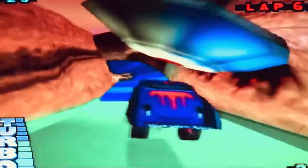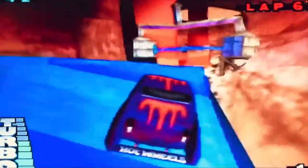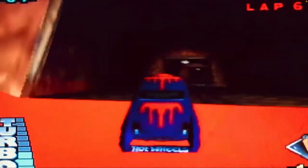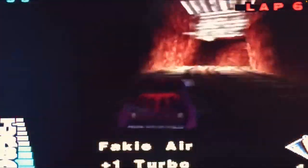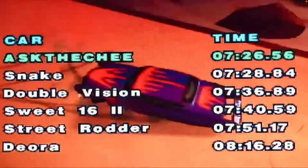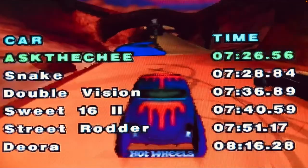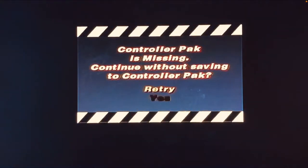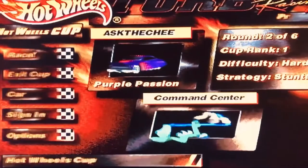Right off the bat, some of the lengths of these tracks — holy dear lord. Six laps, and trying to get through them takes like eight minutes. One cool feature is that the further you progress and the more secret areas you find — and trust me, there are plenty that are quite difficult to find — the more cars you'll get to unlock. The majority of the cars are based on the Hot Wheels toy company made by Mattel, but there is one exception: a NASCAR car from the 1999 NASCAR series.